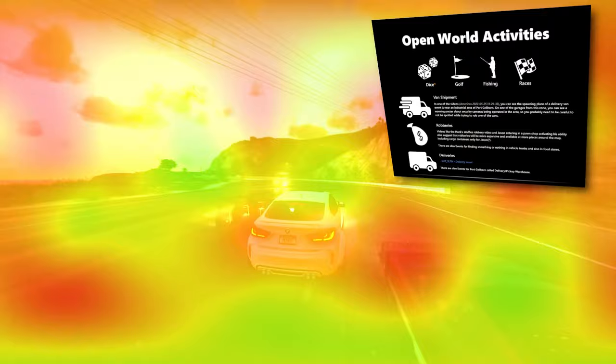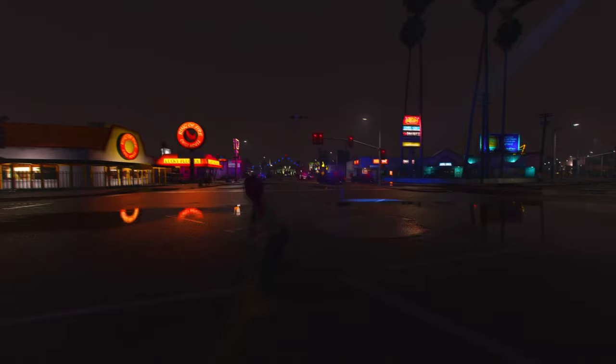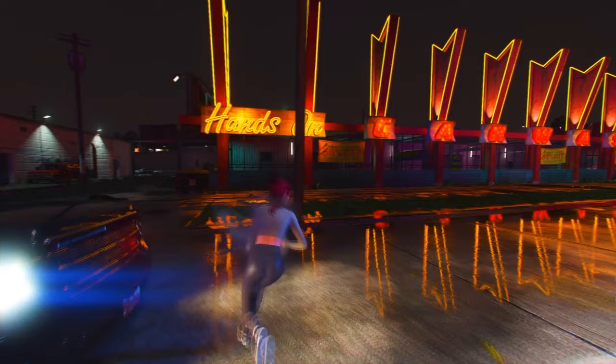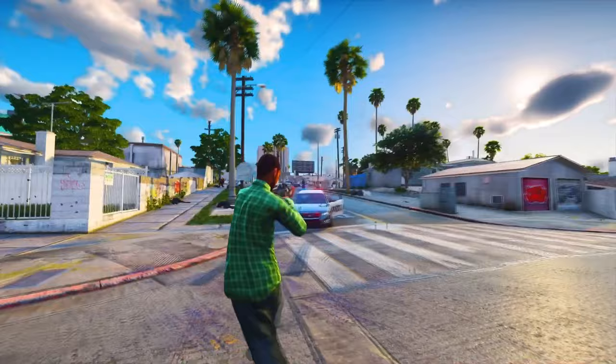Seven open-world activities are confirmed: dice, golf, fishing, races, and a van shipment activity. In one video, the spawning location for a delivery van event is near the industrial area of Port Gellhorn, with a warning poster about security cameras suggesting the need for caution when attempting to rob the van. Regarding robberies, the Hank's Waffles robbery was quite impressive — Jason and Lucia took on the challenge of robbing this massive diner. In another clip, when Jason was entering a store for a robbery, it became apparent he possessed an ability allowing him to see through walls. The leaks also mention events related to searching vehicle trunks for something valuable, and another event type called Deliveries specific to Port Gellhorn.